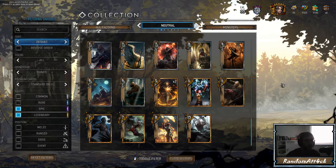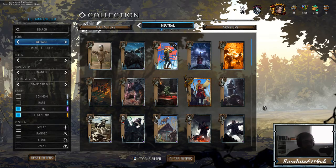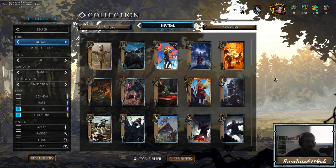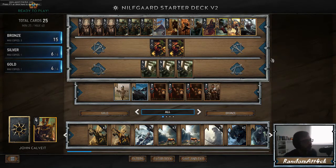I can't stress this enough: if you don't have enough scraps to craft all the cards I just talked about, don't worry. The core of the decks I'm going to talk about is the bronzes. The maximum scrap value you'll need for any one of these decks is 500 scraps — not a lot. You can definitely get that by playing for a week or two, doing the challenges, and using the starter decks.